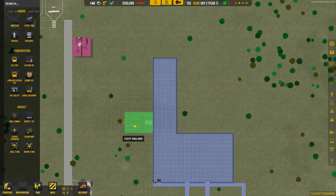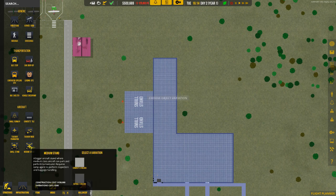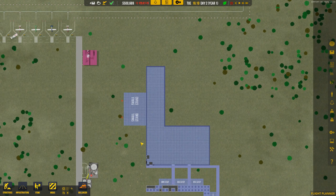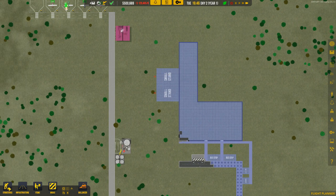We're building a regional airport and the regional airport requires small stands, not large stands. So we'll have maybe two small stands here. I'm thinking we'll have some medium stands in the middle when we move to an international airport — this will be sort of the domestic side, and on this side will be the international side. We'll let it build and speed it up, keeping an eye on our funds so we're not overbuilding.